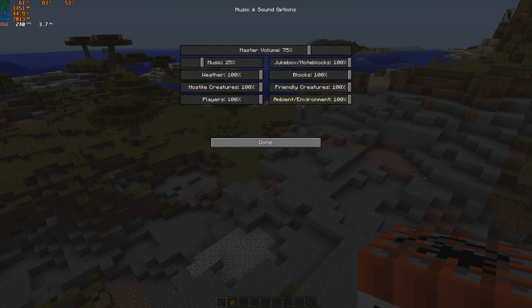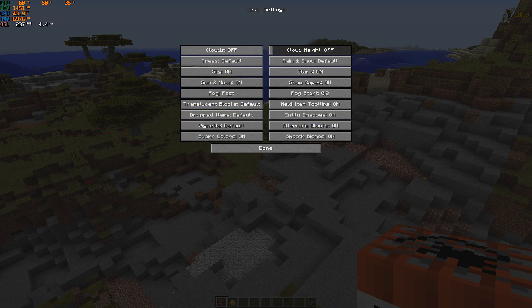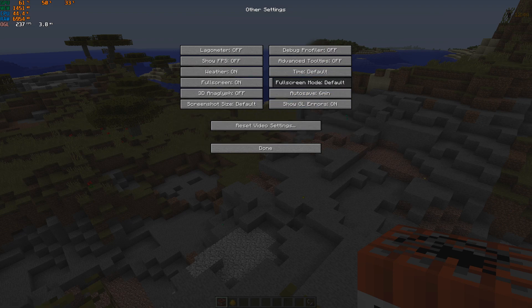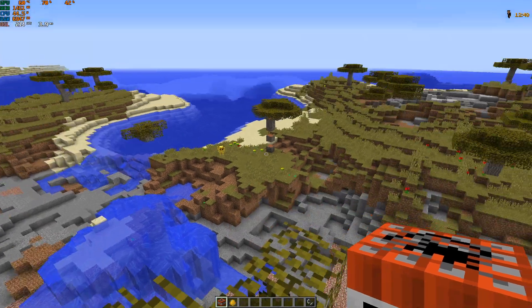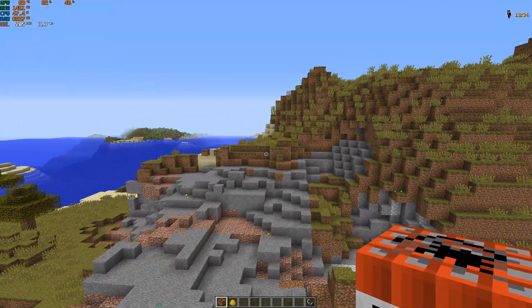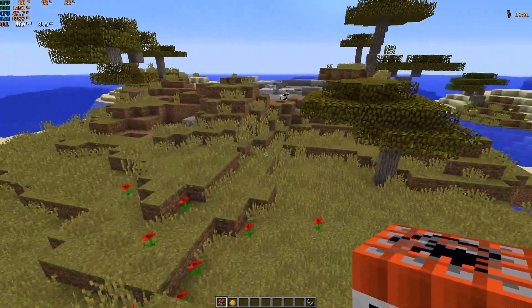If you look at my settings — video settings — I have no shaders on right now. Details, animations — everything is on. Performance, quality, others. I do indeed have Optifine, because which nerd doesn't have Optifine? It's free, get it, it's good.